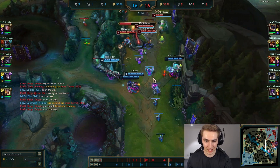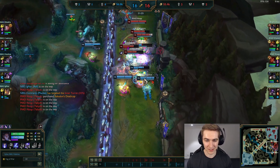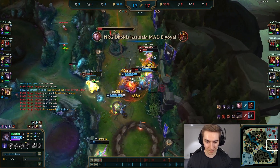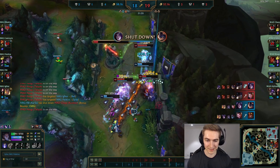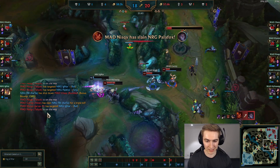They just take basically a pure 5v5 team fight where they're not using their Baron at all. NRG used it beautifully up until this point — they took the jungle, they were pressuring two lanes — but they just lack the ability to problem-solve. That's what sets the Asian teams and JDG in particular so far apart: they're not set in stone about following the macro script. They know exactly what's happening on the screen and they play accordingly to the best of their abilities.